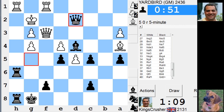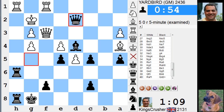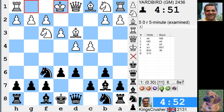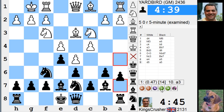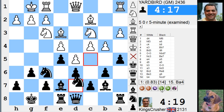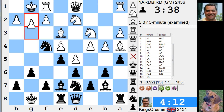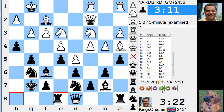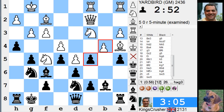Queen d2 here looks quite good — check. Has he messed this up? He's resigned! Wow, the Yardbird goes down! Blimey, I didn't expect that. Staying away from the King's Indian is probably a good idea against this guy — his rating performance against my King's Indian is gigantic. I didn't expect that. The f5 business has been very punishing for my play.